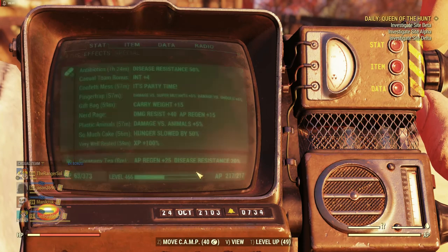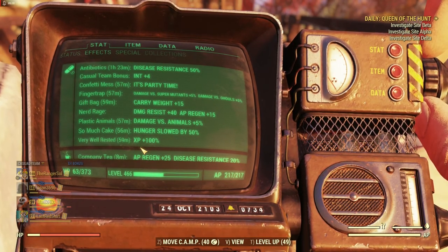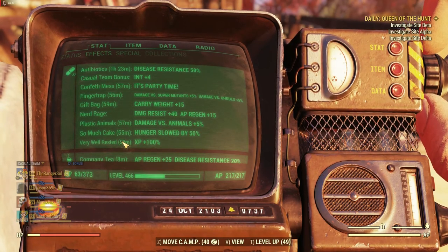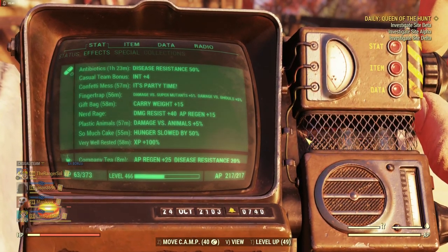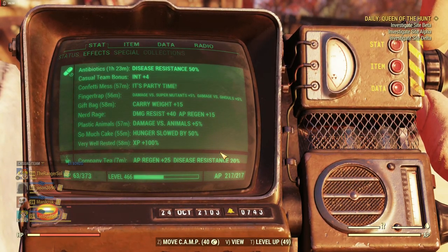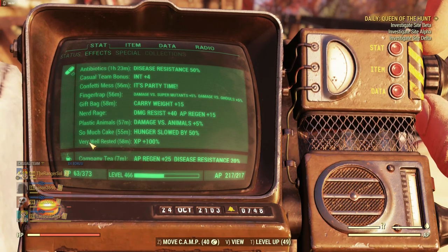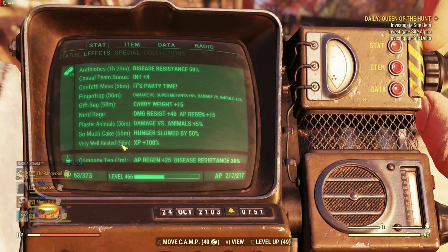Higher level players tend to have more lunchboxes since they complete more of the scoreboard and have surplus gold bullion to spend with Samuel. So if you pick one up you can extend the buff a little. If you have six or seven from seasonal unlocks, don't use all four at once — once it's about to run out, use another one. It's better to have four hours of 25%, 50%, 75%, 100% than one hour of 100%.